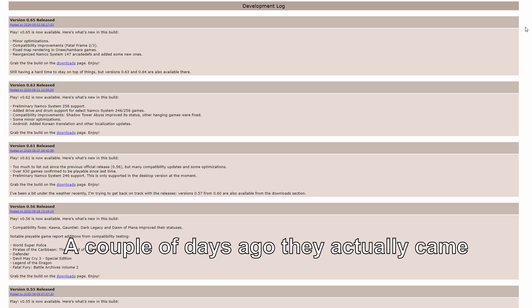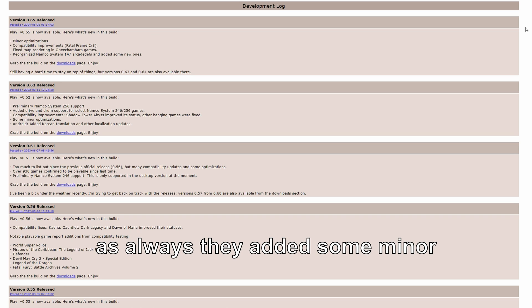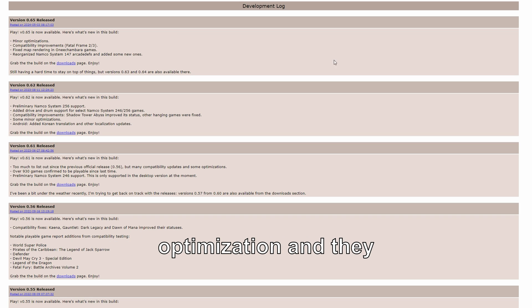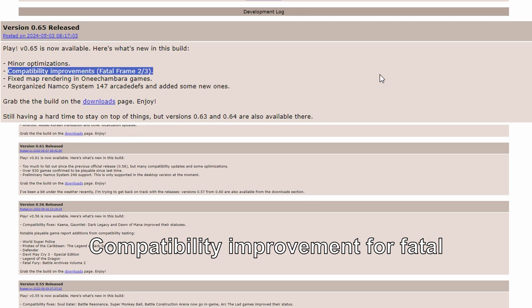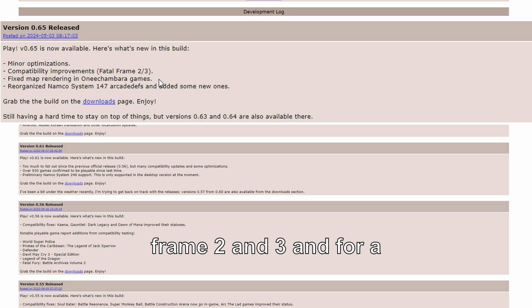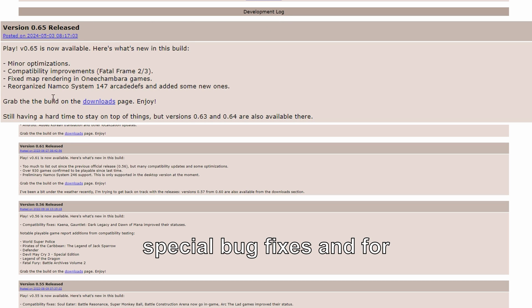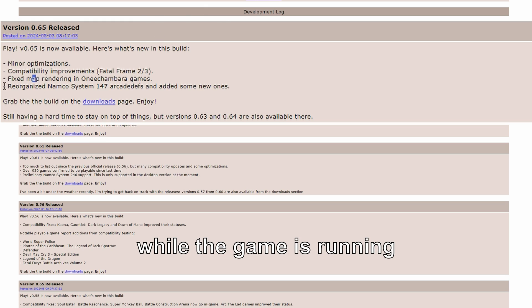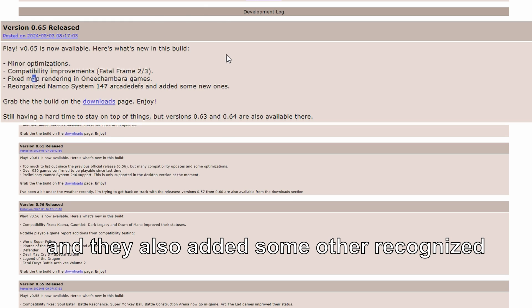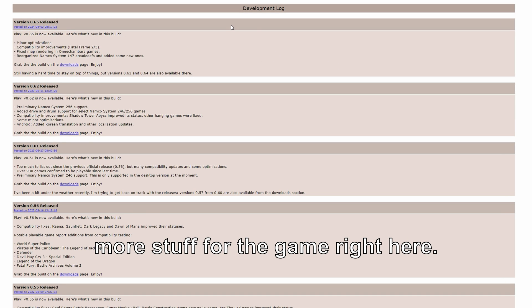A couple of days ago they came out with a new version of the emulator, 0.65, and as always they added some minor optimizations and focused on some specific games. There's compatibility improvement for Fireframe 2 and 3, and for a couple of games they also did special bug fixes — for example, they fixed an issue while rendering the map while the game is running, and they also added some other recognized Nikon 16 and 142 arcade dev stuff.